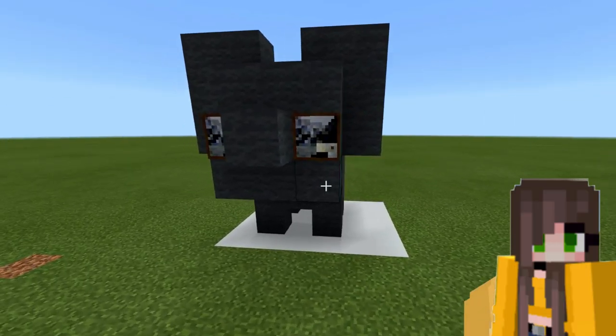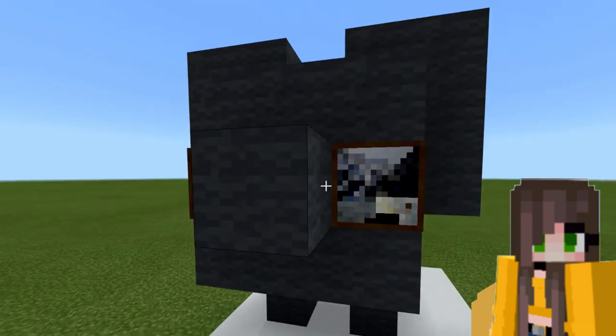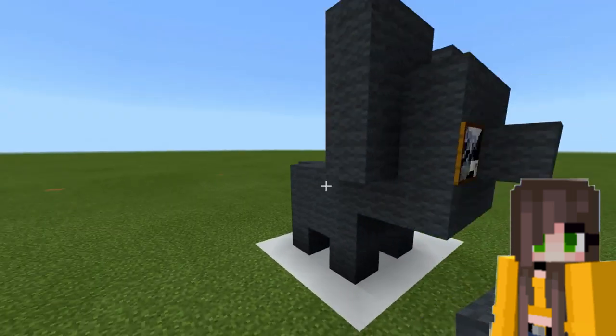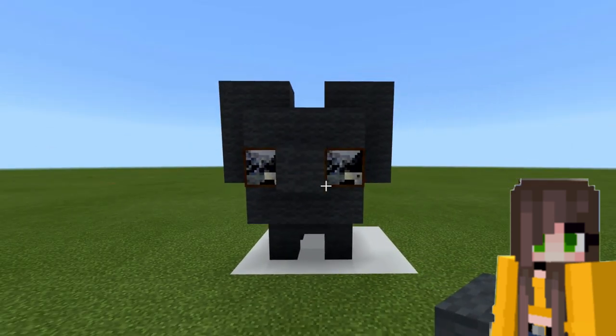Right here you've got the cutest elephant ever. You've got the eyes as paintings and the rest is just grey wool. I'm going to show you how to build this beautiful cuteness. This is a very easy level of building — you can even pretend it's a real elephant and put it in a zoo, all that jazz. So let's get right into the building.